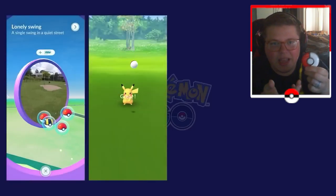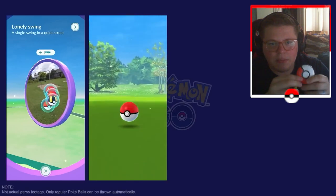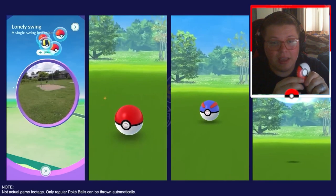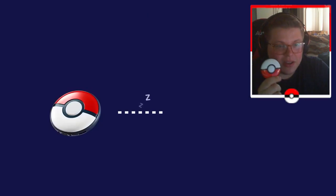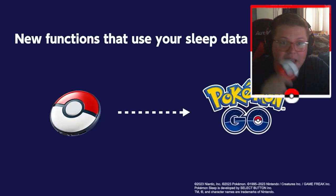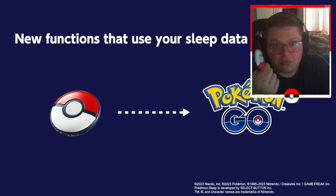For the sleep features and related functions, it also has some Pikachu voice lines. If you really like Pikachu, that's a pro. And if you don't, it's still not a con because you can turn those voice lines off.